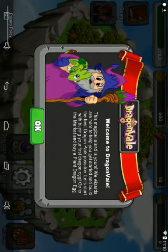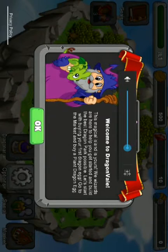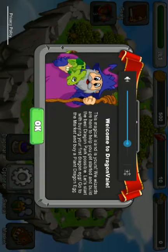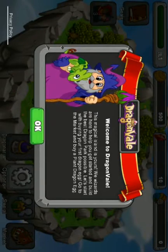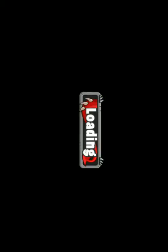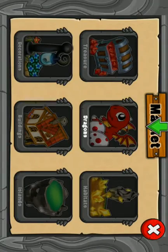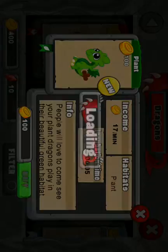Let's go! Welcome to Dragon Veil. This magical unit is yours. We've used our help to help you get started and build the best Dragon Park possible. Let's start with buying your first Dragon Egg. Go to the machine and buy the plant dragon. Okay, we go to the market — the Dragon — and plant this Plant Dragon.